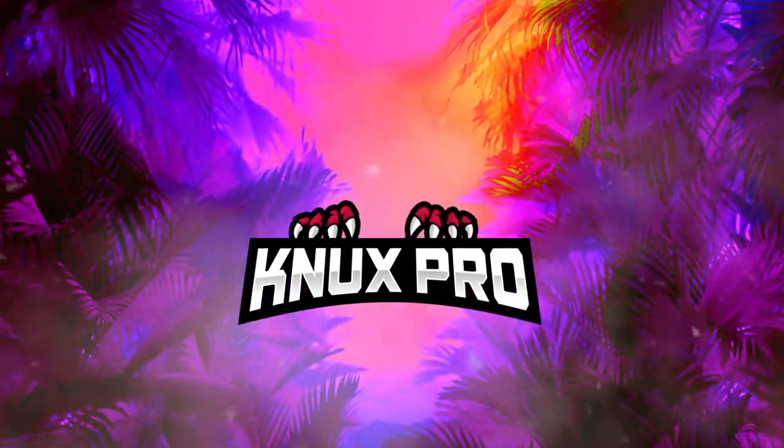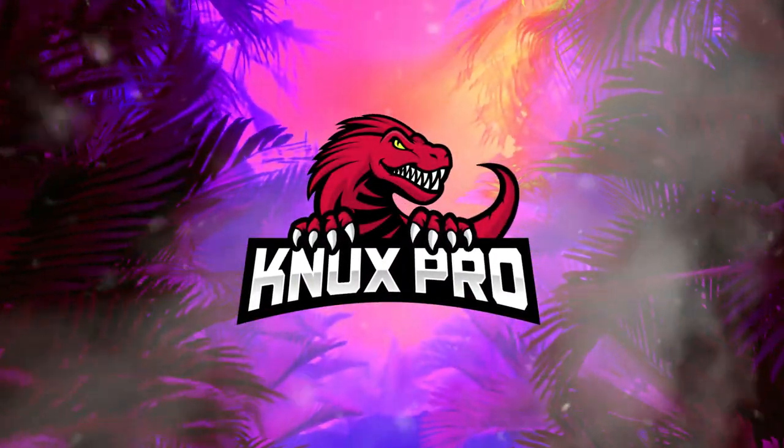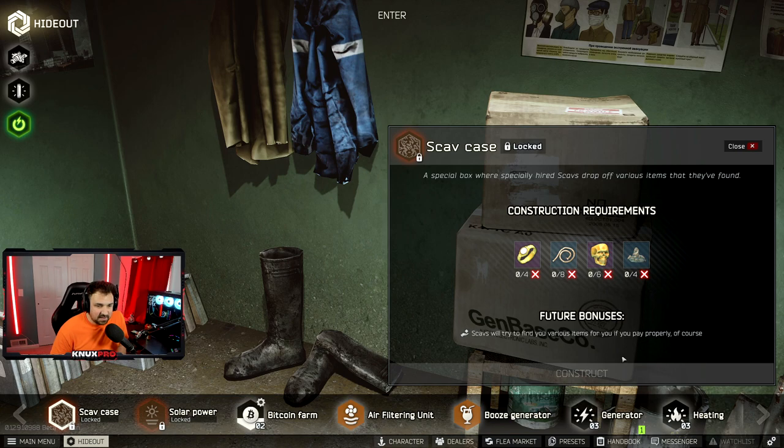Before we get to the first item, I just want to go over the scav case. The scav case is a great tool to use to get streamer items. You want to make sure you are doing moonshine runs — it provides a great opportunity to get some of these items if you're struggling to find them in raid.